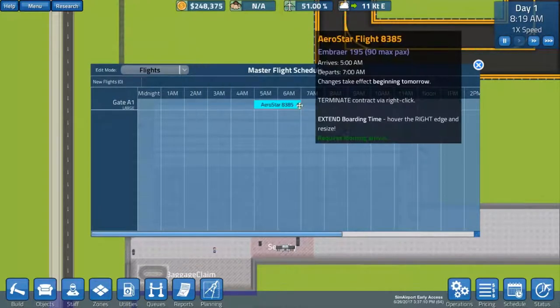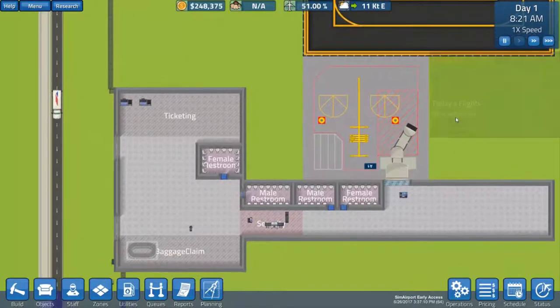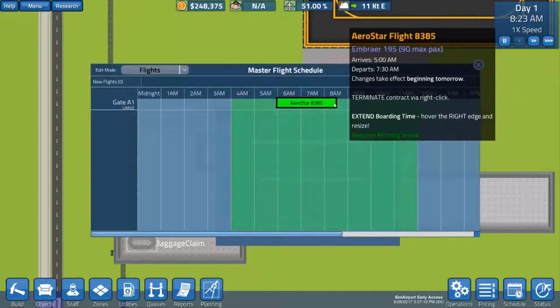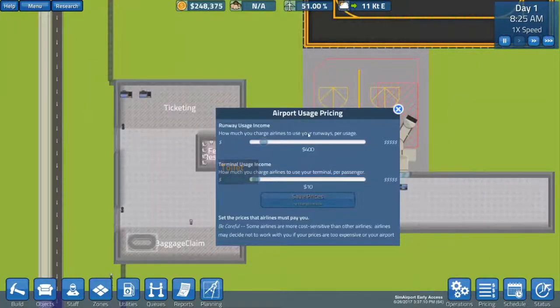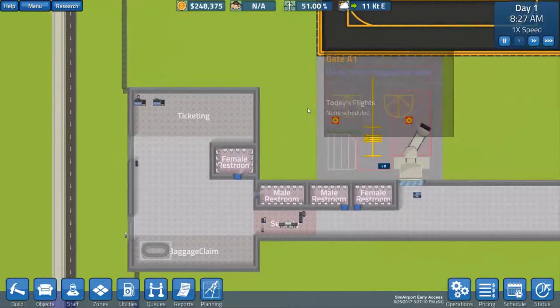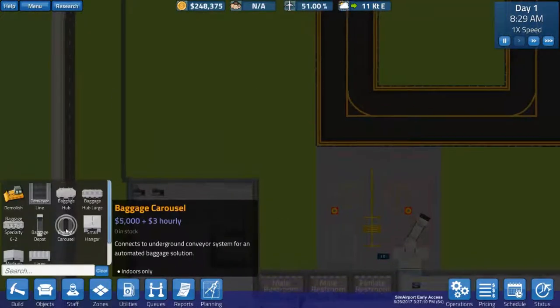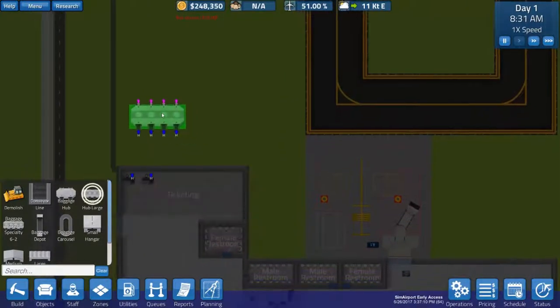We're going to make the loading time slightly longer because I don't want to screw anything up. There was a sound issue — fixed now. So we can change how much it costs and how much we charge the airlines. Let's get a large baggage hub set up because we'll be extending it fairly quickly. Let's plop this down right about here.